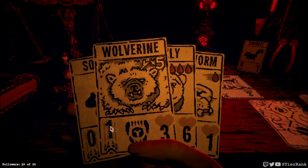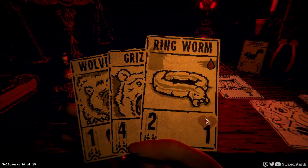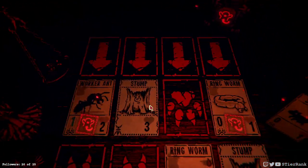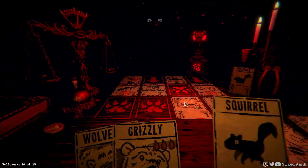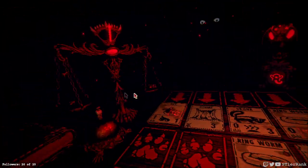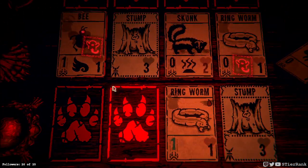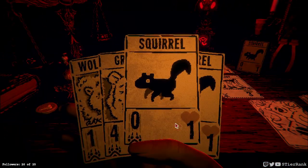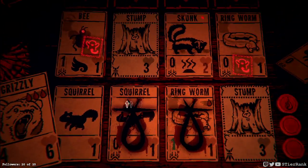We'll alternate them until one of them passes away. We're creating a ringworm, so I guess we gotta start with our ringworm on the board — we'll put it over here. The ringworm is still gonna be able to take out that skunk — that's pretty hilarious. And now we can get the Grizzly on the board.